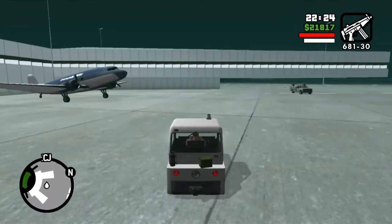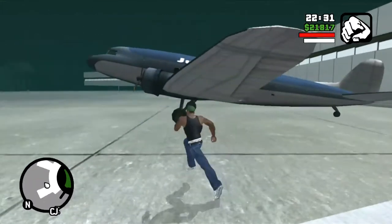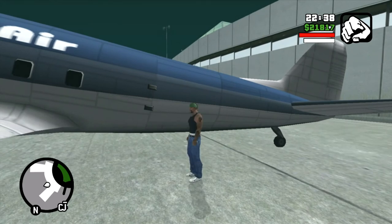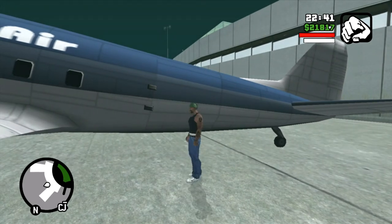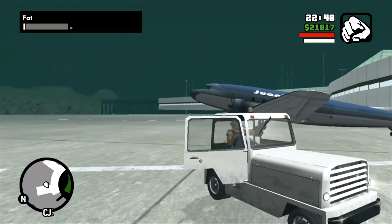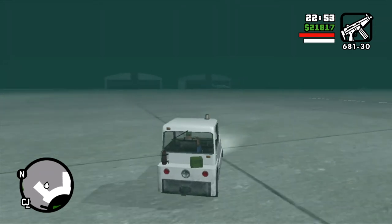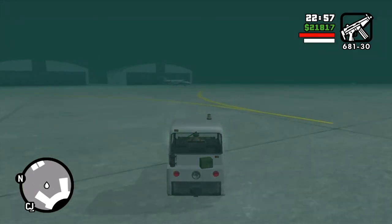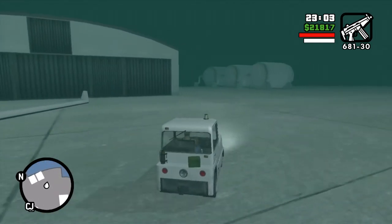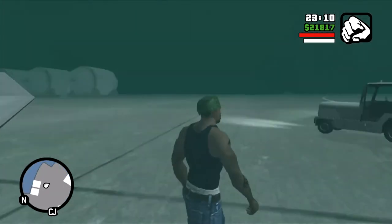I heard you can supposedly shoot at the door to unlock it, but here I'll show you with CJ — he's going to run around and he can't open the door, which sucks. I think it has to do with a flight skill thing, or that it's nighttime. I may return during the daytime, but for now let's see if we can open some other airplanes. The rocket launcher won't spawn again — it's about 24 hours between when it spawns. You can leave the airport and come back. Again, can't open the airplane.